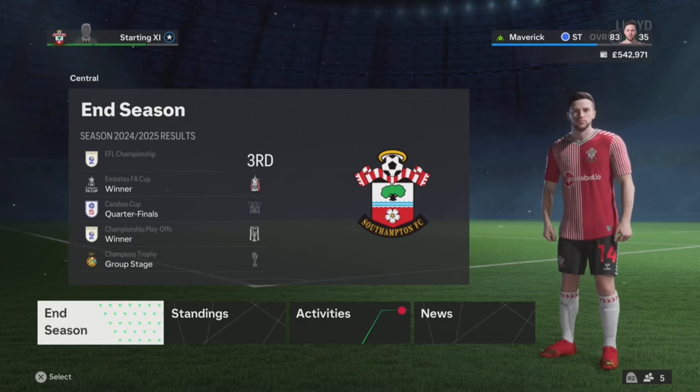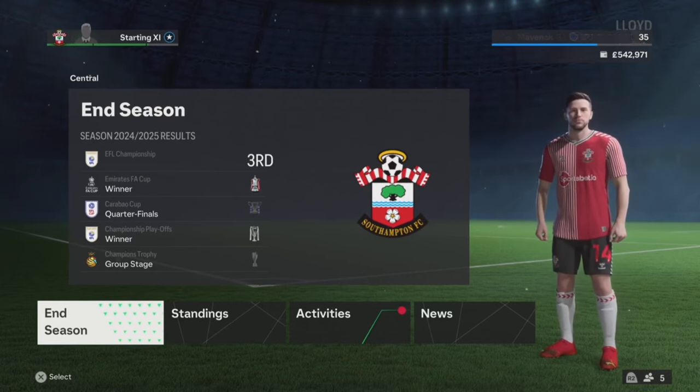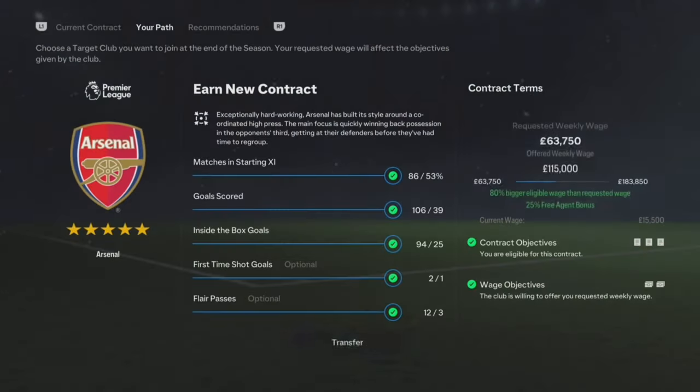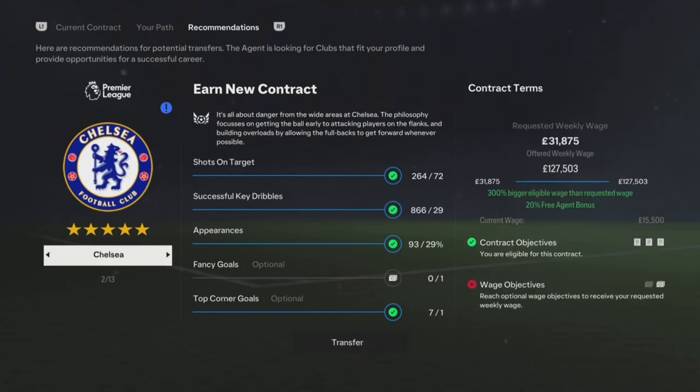So we are now at the end of the season. We're just going to click on end season, and it should take you straight to the transfer for the club you picked. Here we go — Arsenal. I've done all the objectives for Arsenal, so I should be able to join.